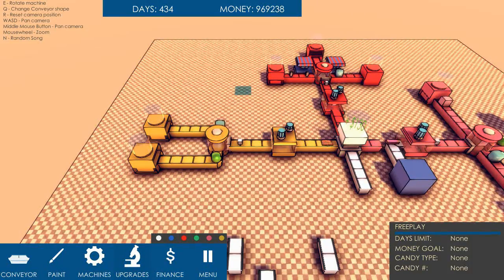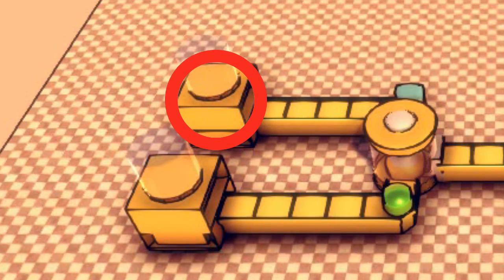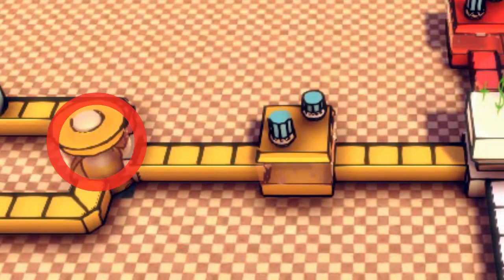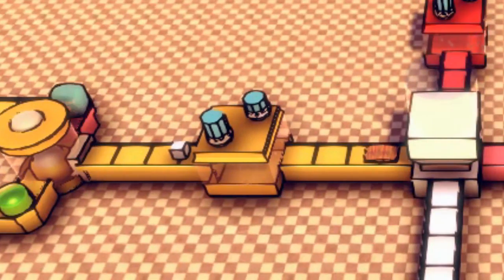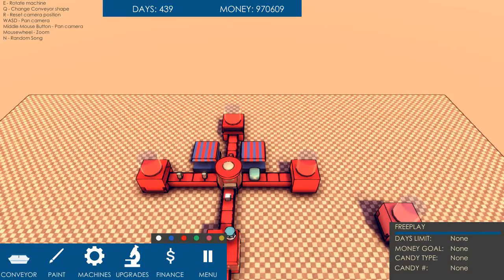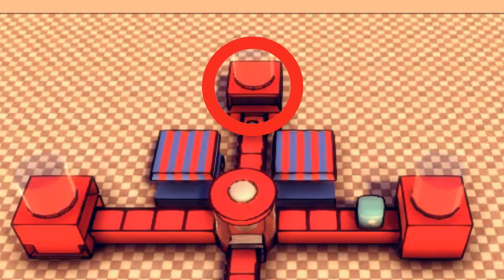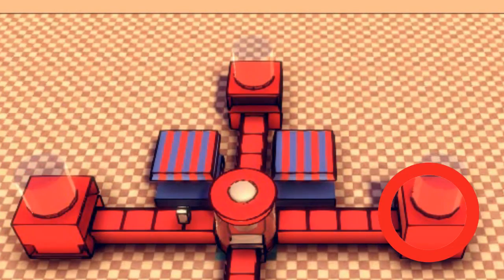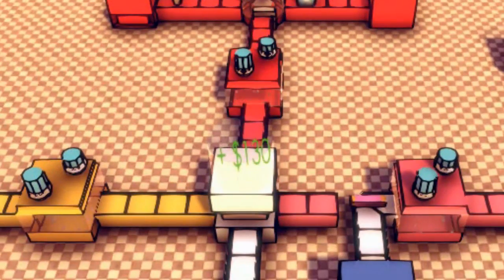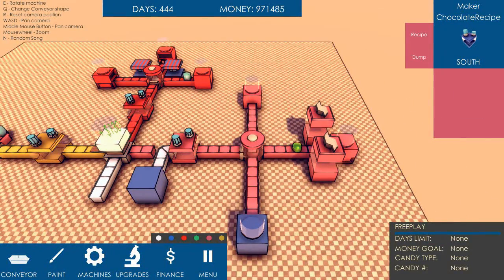So, over here, we've got my sugar importer and my gelatin importer. Together, they make jelly beans. They come along here into the maker, and into the central exporter. And up here, I have my cocoa importer, milk, and sugar. Together they form chocolate, and then they make chocolate and go south, again into my exporter. This one was the one that took me ages to work out, and it just randomly started working.